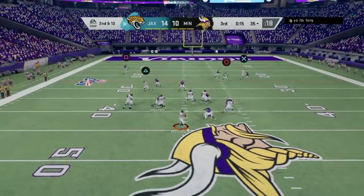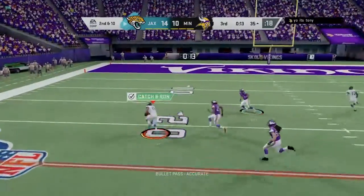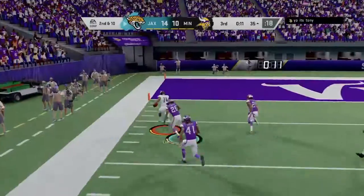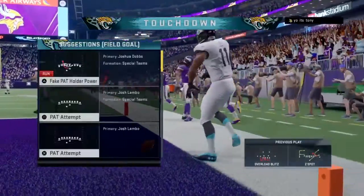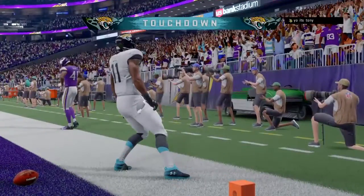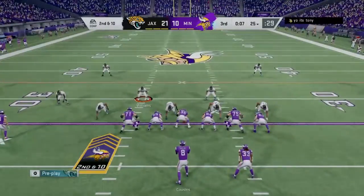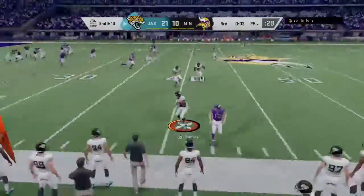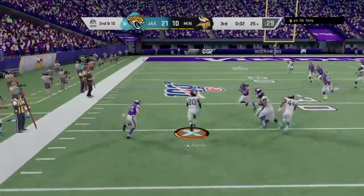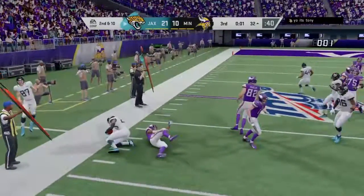Looking to throw it, Minshew. Oh, he's got a man wide open. Complete, and he will get this into the end zone for a Jaguar touchdown. Now Cousins, and he fires one that's intercepted — picked off by Jalen Ramsey.